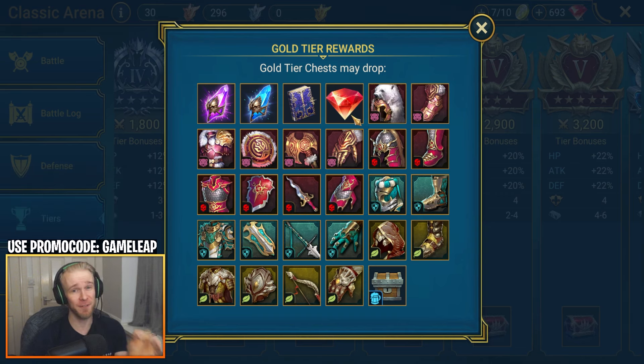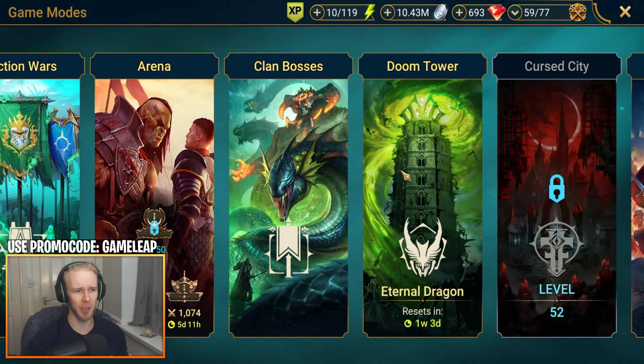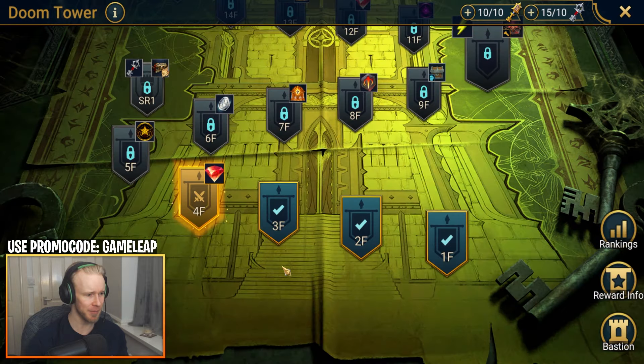We then also have the monthly quest, which I've actually done already — it's a quest to upgrade a Champion to Rank 5. This quest shows up every single month and will award you with an extra 100 gems. The numbers are already starting to stack up quite a bit.